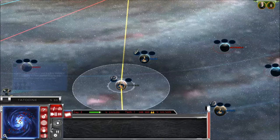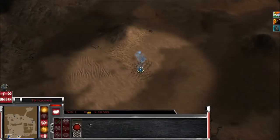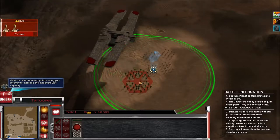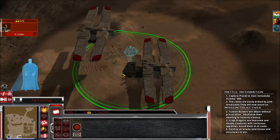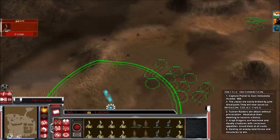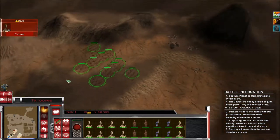Let's go take Tatooine's ground battle. They only got a trooper or two on the planet, so this will be an easy victory. Unless there are Jawas, or Krayt Dragons, or Tuscan Raiders. But seriously — who would want to live here? Let's get these guys.